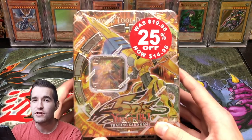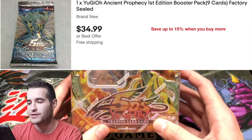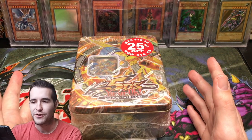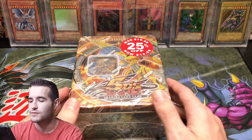Inside this tin contains the two 1st Edition Ancient Prophecy packs that are so coveted because you can possibly pull a Ghost Rare 1st Edition Ancient Fairy Dragon. I guess I took it out of the background — it used to be in the background — but we have a PSA tin, even though it had those weird corners, but still pretty awesome.